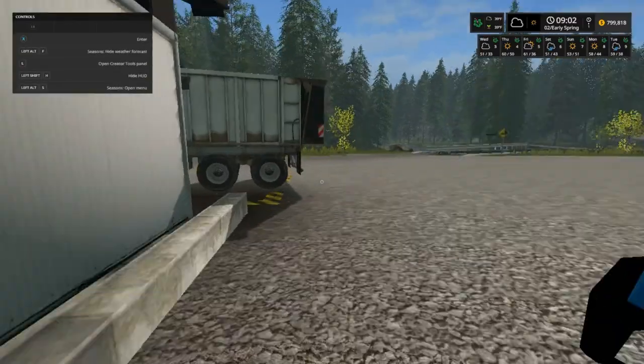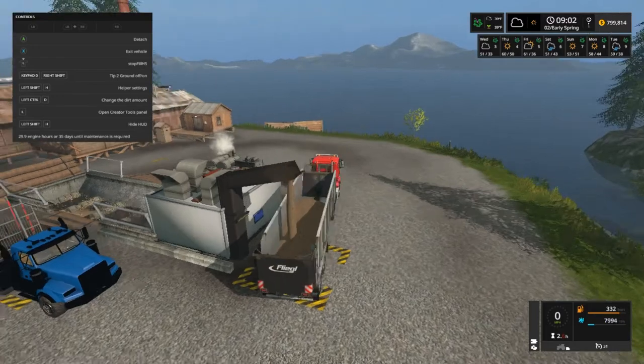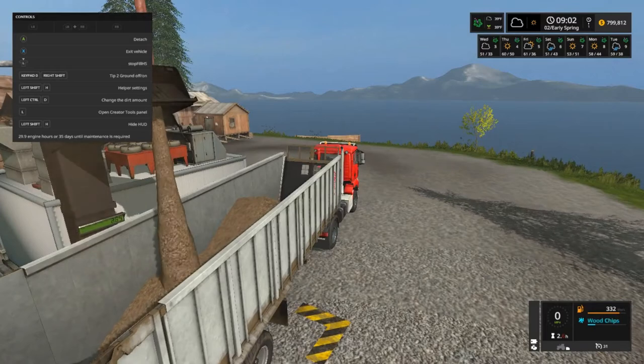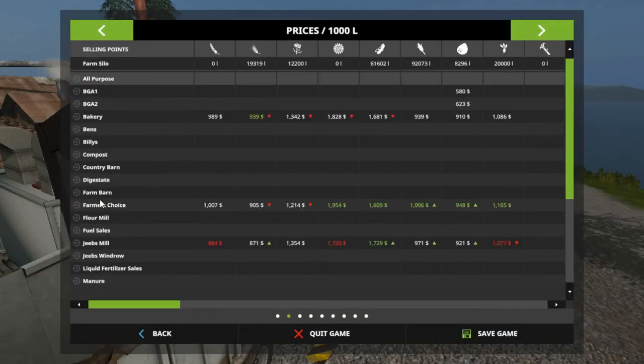The wood chipper makes wood chips pretty fast. Let's check the prices — about 61,000 beans. The prices are going up. I'm going to try to wait for a demand before we sell any of this stuff, folks.